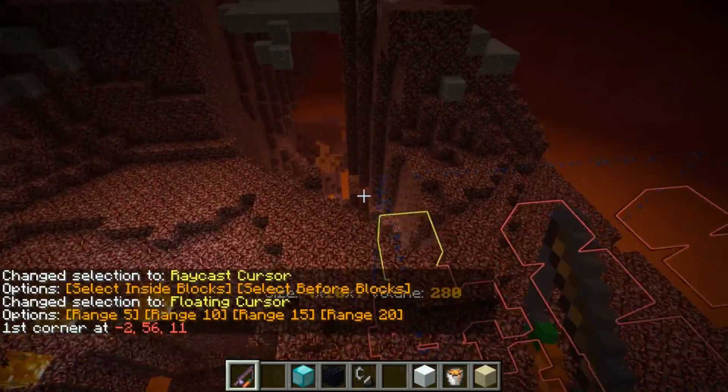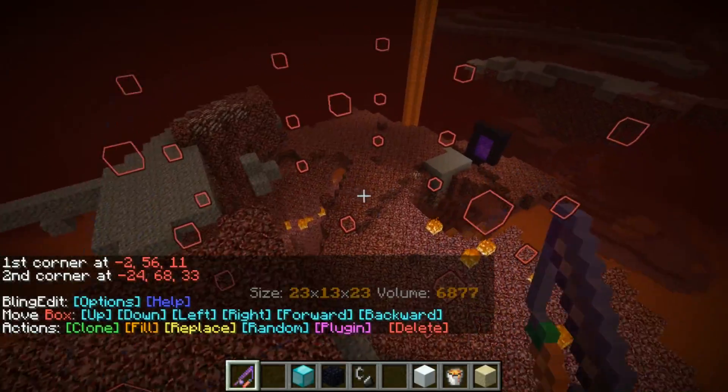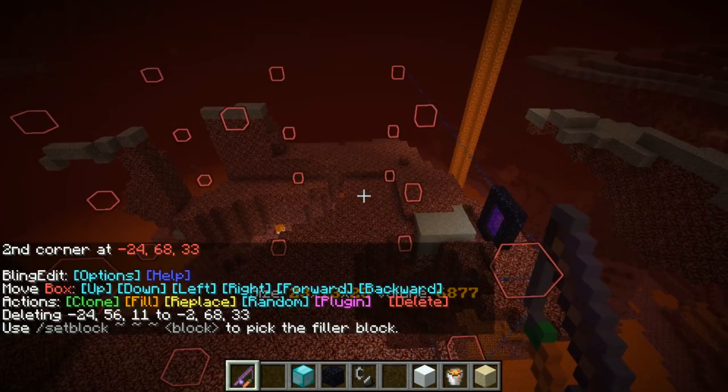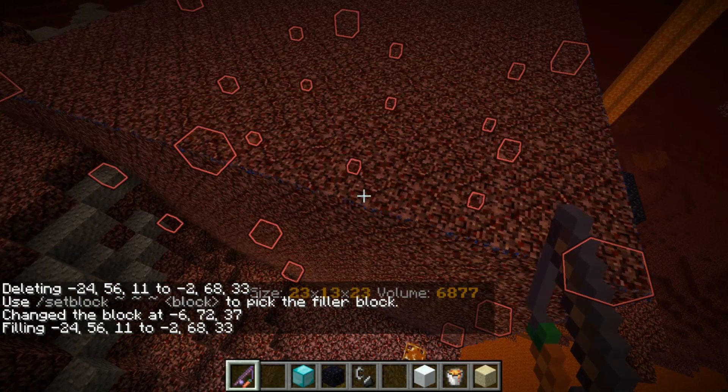You do have to reselect your sword or fishing rod or whatever your BlingEdit tool is. But yeah, it just all kind of works. Delete, fill with netherrack — let's fill it with netherrack and replace all that stuff I just deleted. It's good to go.